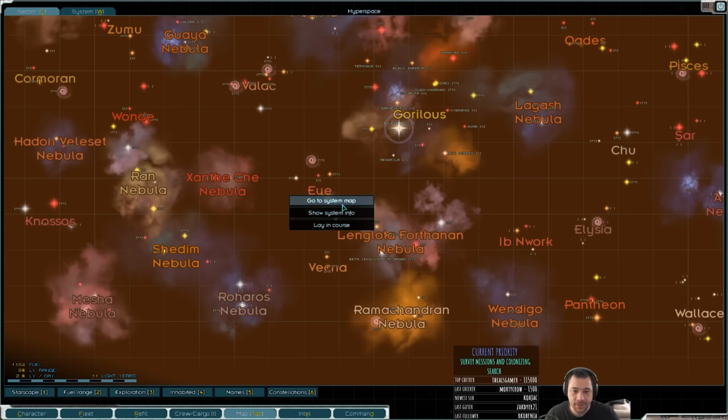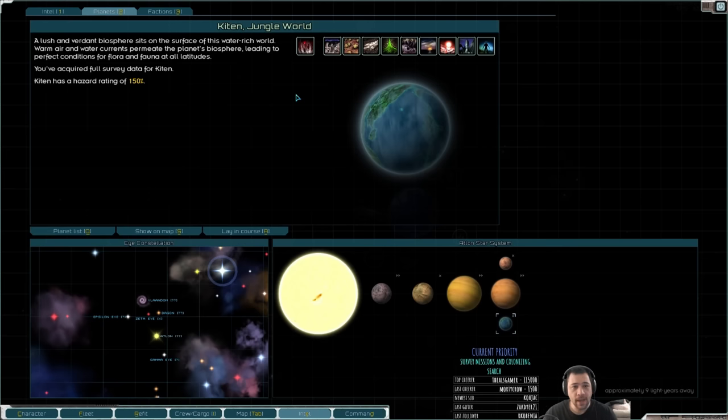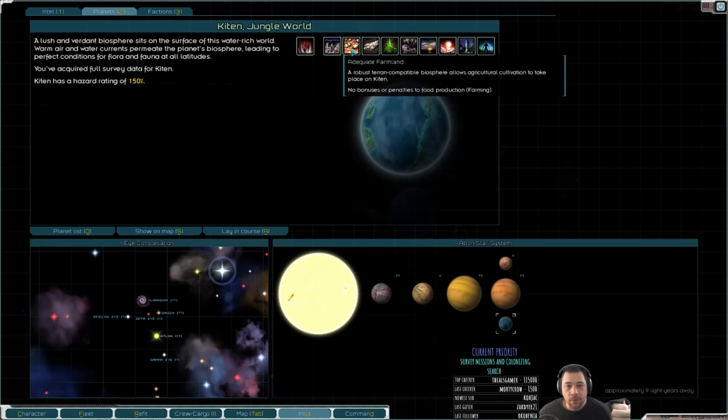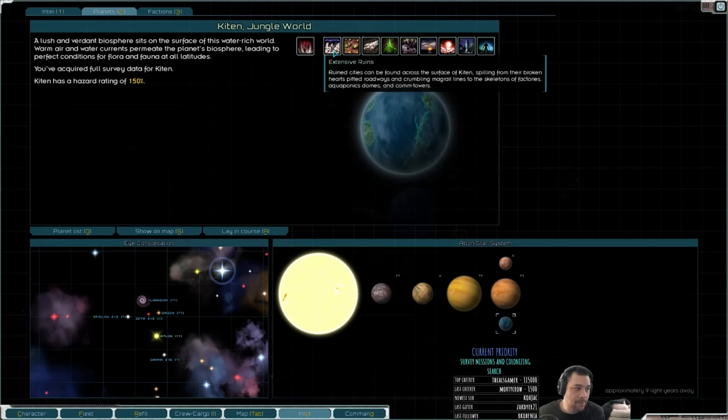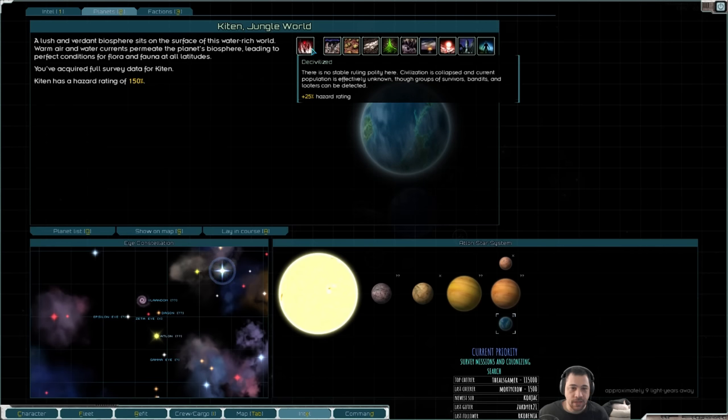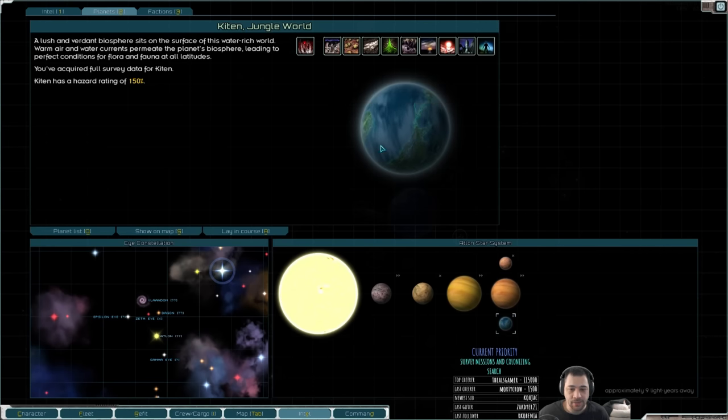If we take a look at the planets at Atlan, we have Kitten, a jungle world. This jungle world can be soil nanited because it does not have volatiles and it does not have transplotanic ore. So its adequate farmland can be boosted considerably. It does have extensive ruins, so we could do tech mining. And it's also de-civilized, which means we can improve that and improve its hazard rating.